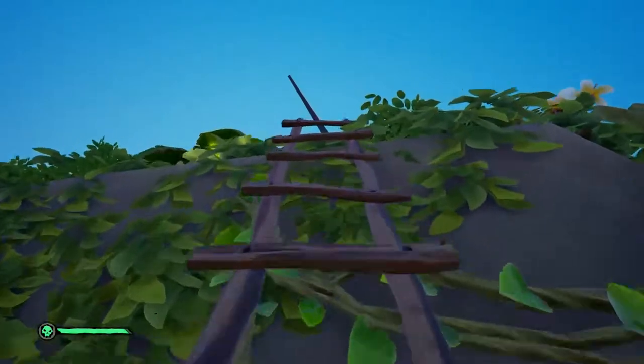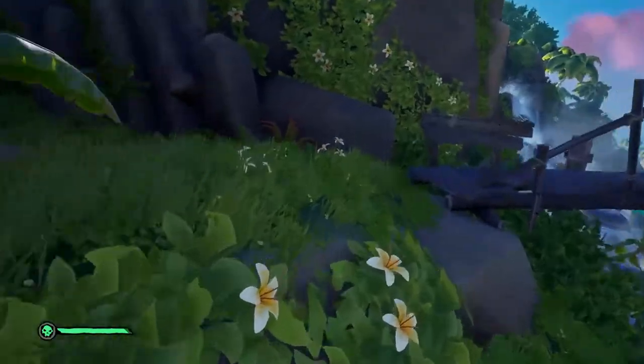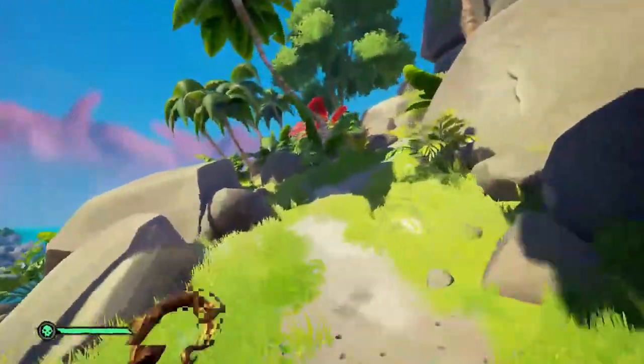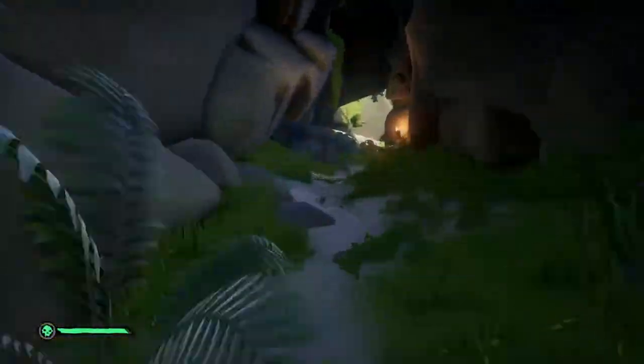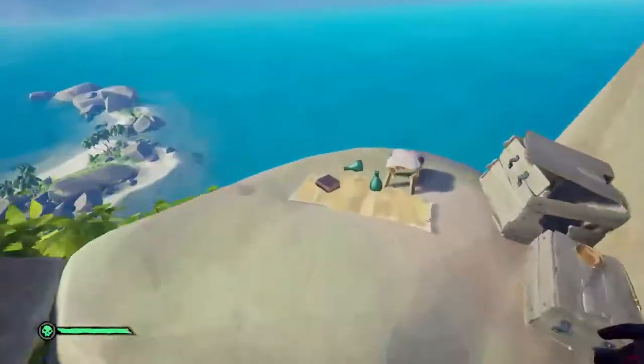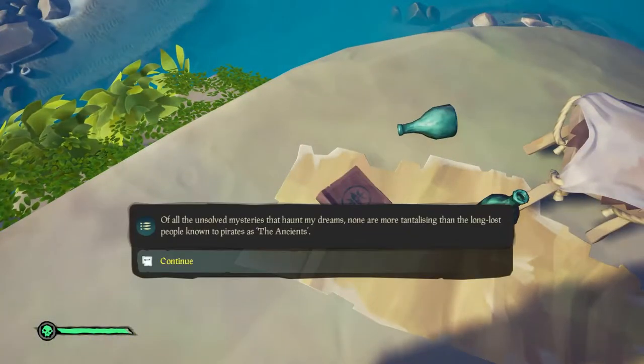Go back up the ladder and we are going to cross the bridge. Follow the path all the way to the top of the mountainside. You'll have to jump on some rocks once you get up to the top, but once you do, you'll see a little picnic-like area, and on the ground is the eighth journal: Painting from the Past.